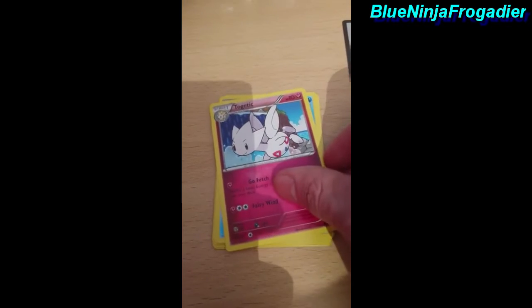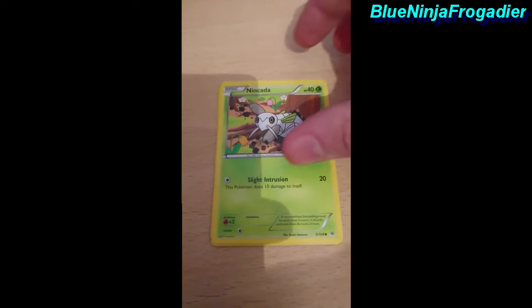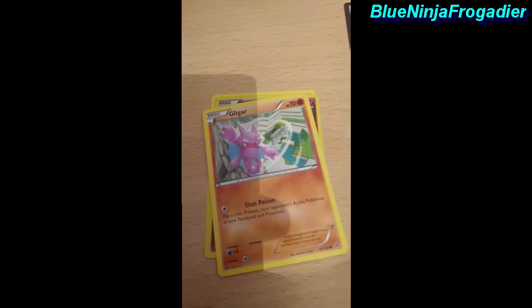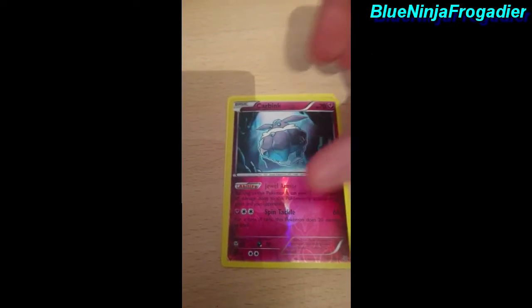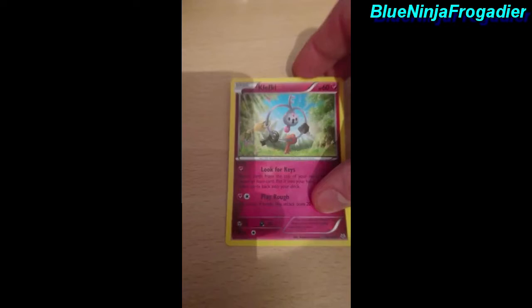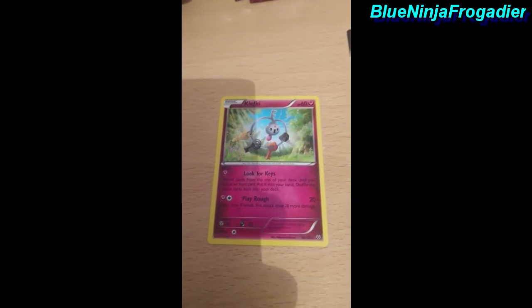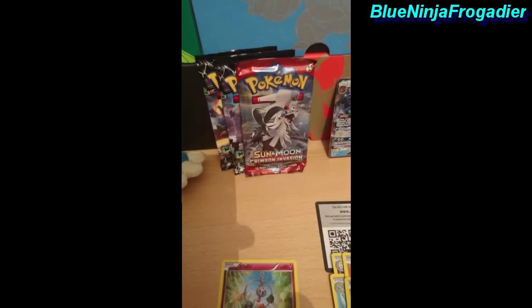We got a Torchic, we got a Pelipper, we got a Revive, we got Nuzleaf — I know I didn't pronounce it right so apologies. Cloyster, Barnacle, Carbink, and Clefairy. We did read that code card — colour bright. This one has slightly flipped me over but hey ho, we still got three more to open so let's dive right into them.